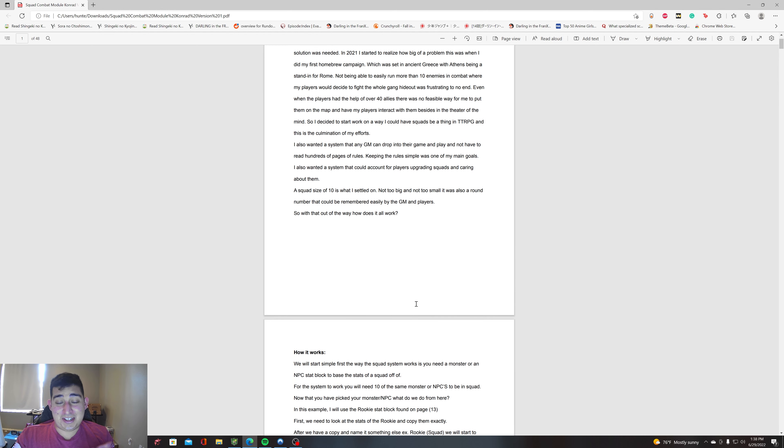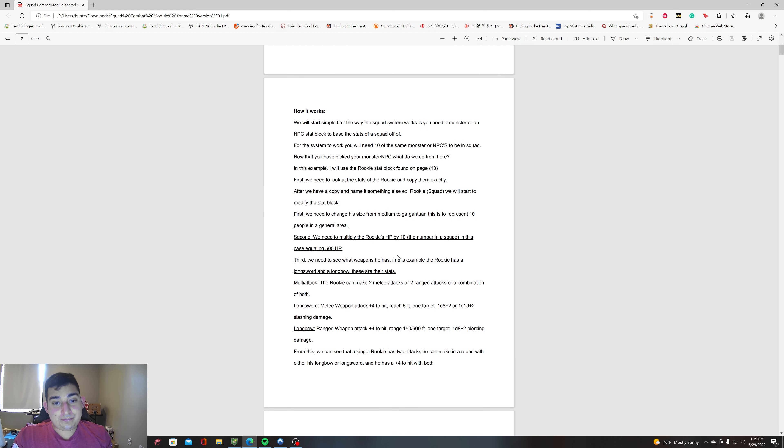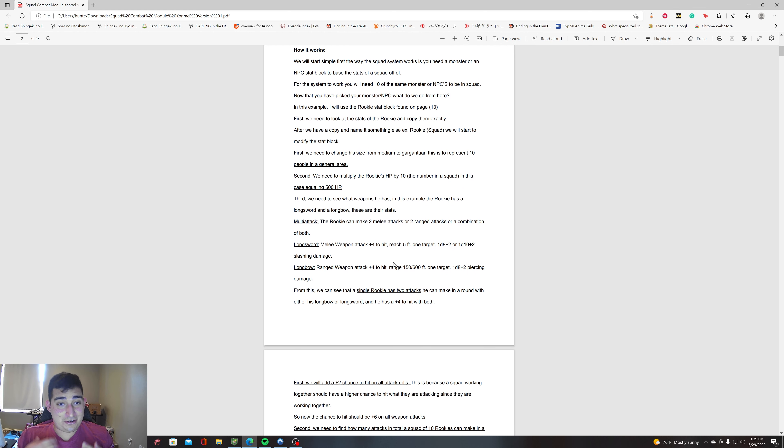Another one of my main goals was to keep the system simple and modular, so any GM can put it in their game, pull it out of their game, and modify things based on what they need. So now we're going to go through the whole document and I'm going to show you how everything works. How it works is basically simple — the first thing you do is you need a monster or NPC stat block. You can use whatever system you want: homebrew, whatever.